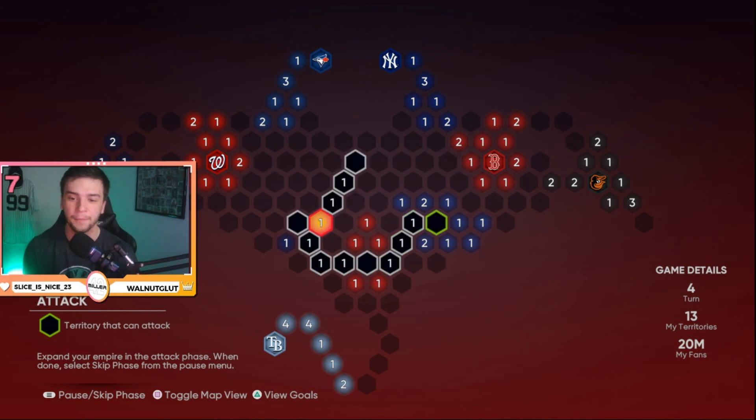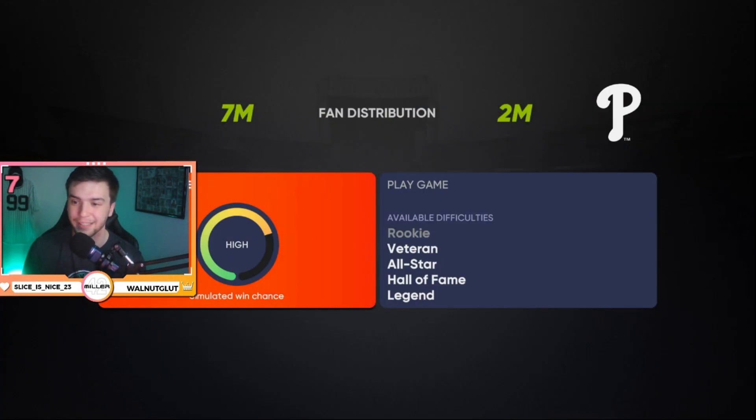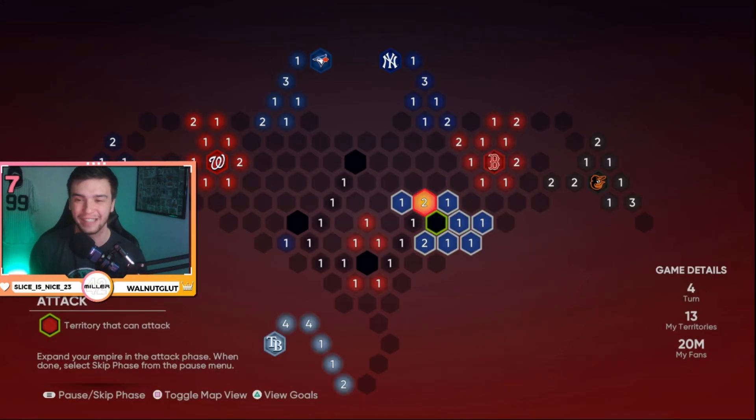A lot of people when doing conquest make the mistake of trying to get as many territories as possible right away. If they get a stronghold, they'll surround it and spread out their fans a little bit more. But that's not the most efficient way to do it, because you're spreading out your fans and don't have as many to attack with. That means you either have to skip ahead to reinforce, or the CPU has more of a chance to attack you and take those strongholds.